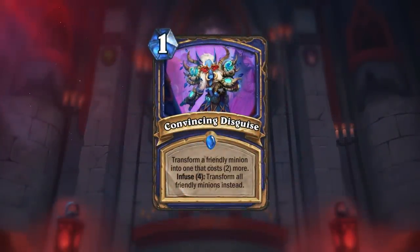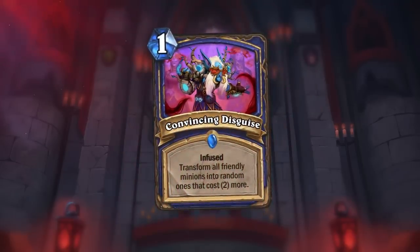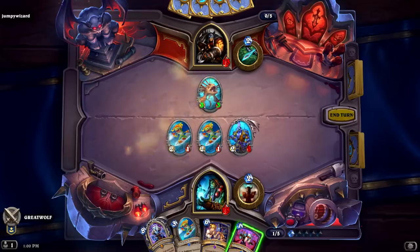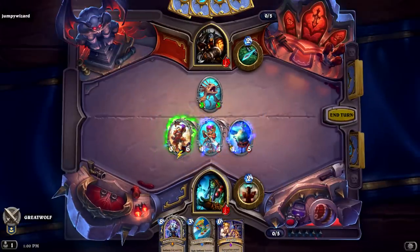Every great murder mystery has convincing disguises. Convincing Disguise will transform one of your friendly minions into a minion that costs more. When it's fully infused, it'll transform your entire board into minions that cost more. It plays really well with some of the Evolve cards announced in our reveal video. You might notice it features Brukan, one of our mercenaries from last year who sacrificed himself to save his fellow mercenaries in the raid on Onyxia's Lair. I wouldn't be surprised to see a lot of well-known Hearthstone characters show up in the Shadowlands.